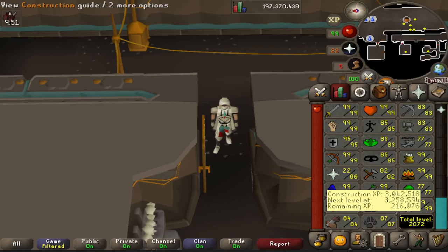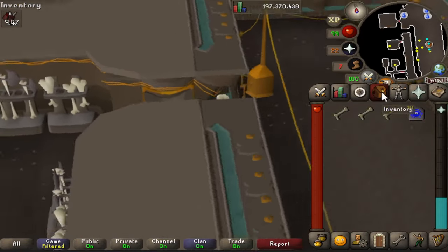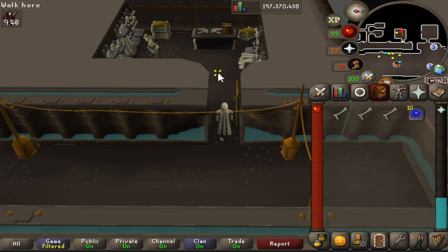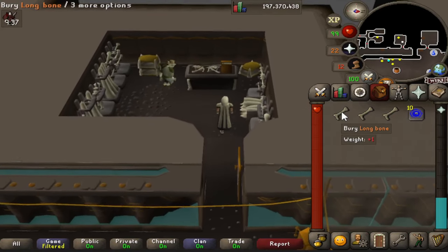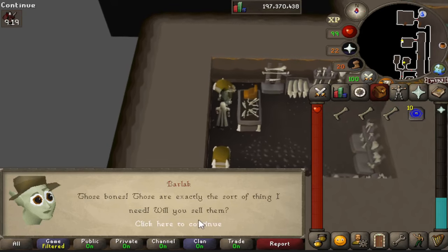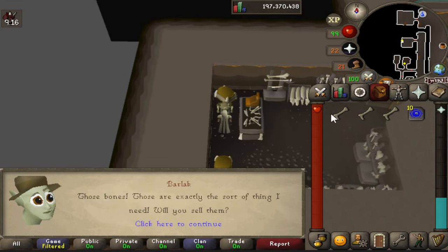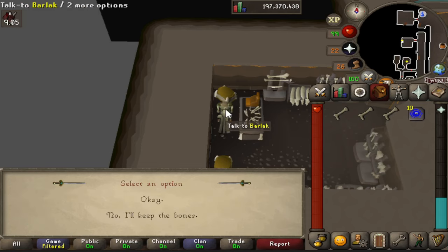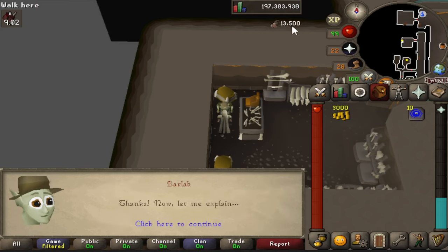Unfortunately there's really no way to AFK construction, but one of the best ways to get passive XP is picking up long bones and curved bones. Bring them over to Dorgesh-Kaan and see Barlock — you can exchange a long bone for 1,000 coins and 4,500 construction XP, or a curved bone for 2,000 coins and 6,750 XP. Long bones drop at roughly 1 in 400, and curved bones at about 1 in 5,000. For those three bones, we just got 13,500 construction XP.